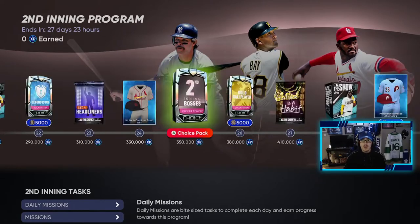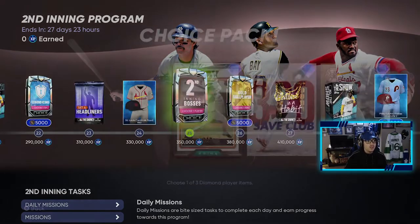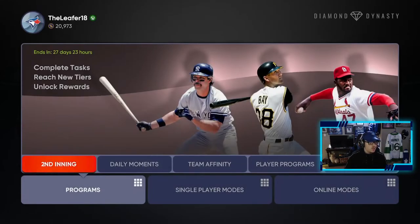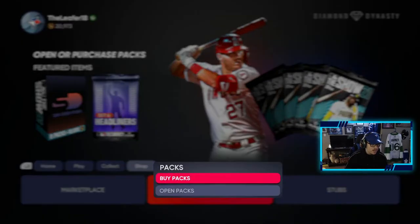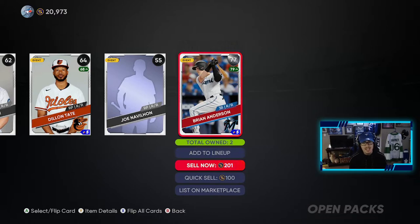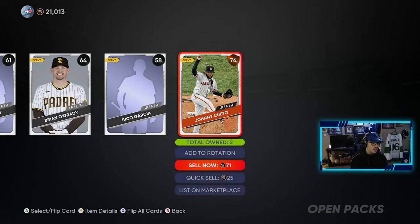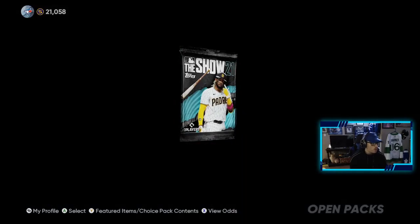So we have a lot to grind for again now that the first inning program is done and we have a new inning program. The bosses are pretty good — I think this is a W program from San Diego Studios, especially given the care package for the server issues. I have five of these packs to open. I don't know if we'll pull anything but we'll open it on video just in case. Doesn't look like anything in this one. Four more to go — if we can get a diamond in these five that'd be interesting, but I honestly highly doubt it. We're just selling the guys I already have because I need the stubs.